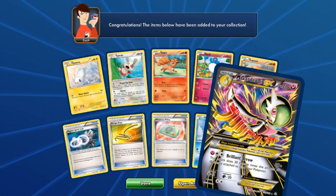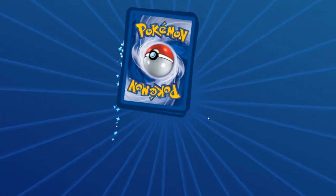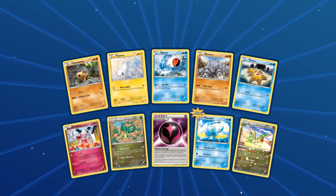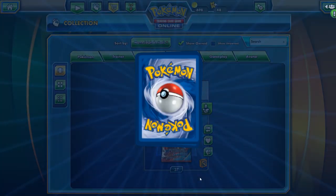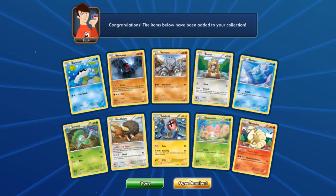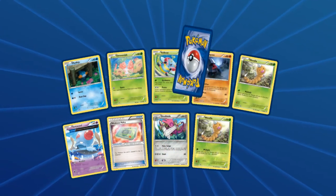Oh wow — a full art Mega Gardevoir EX! This is too good! We got both full arts of Gardevoir! We just need another Gardevoir EX and we'll have a 2-2 line to work with — I'd be extremely pleased. Another Barrier Shrine Ninetales — probably trade those. This is my wife's account, so I've got to wait and see what she wants to do.